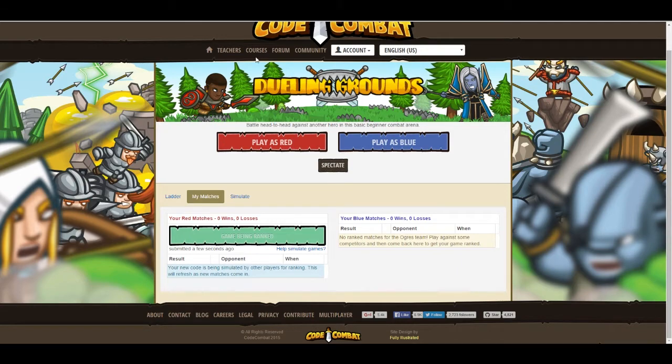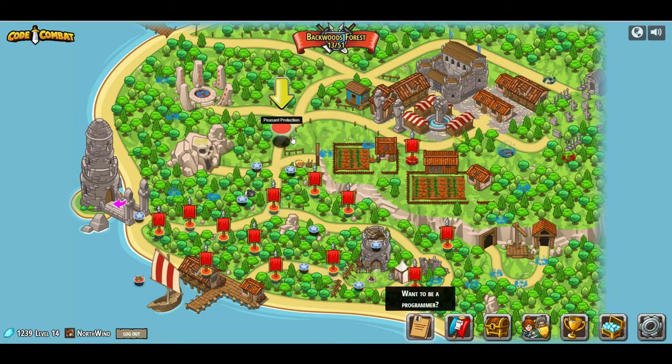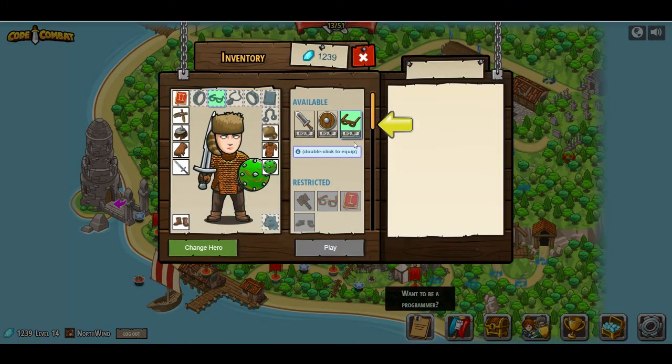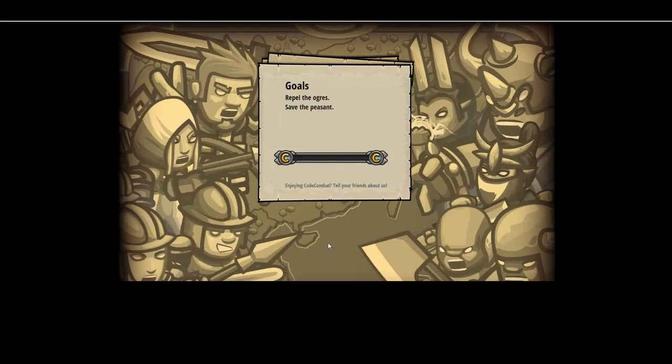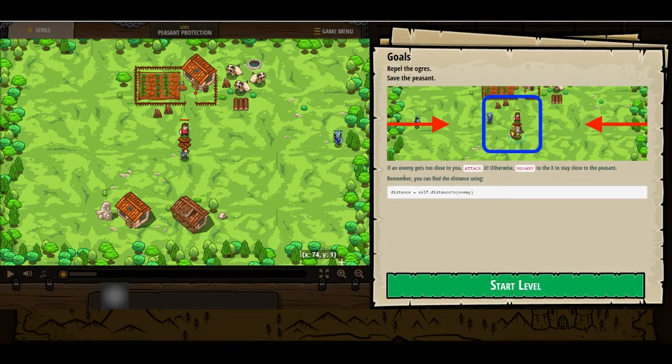Let's go ahead and go back to the Backwoods Forest here, and we're going to head into Peasant Protection. Stay close to Victor. Basic syntax, arguments, variables, while loops, and if statements. I guess they want us to have these glasses — I already had them on, I don't know why it didn't let me. Code Combat. Repel the ogres, save the peasant. If an enemy gets too close to you, attack. Otherwise, move to the X to stay close to the peasant. Remember, you can find the distance using distance equals self.distanceTo(enemy).